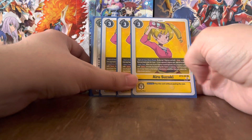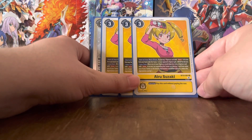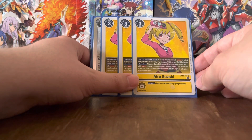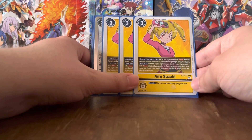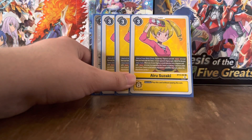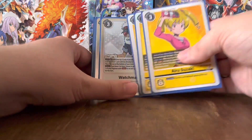The third Tamer for the Rival Hunters is Iru Suzaki. Start of your main phase: by placing one Digimon card with 'save' in its text under this Tamer, the unique effect is that one of your opponent's Digimon gets minus 2K DP for the turn — essentially the opposite of Ren. She has the same Hunter effect as all of the Hunter Tamers.